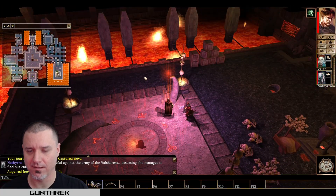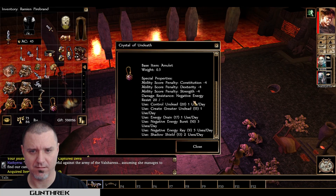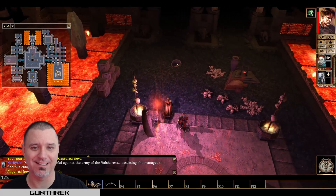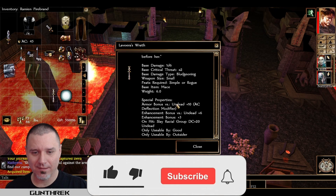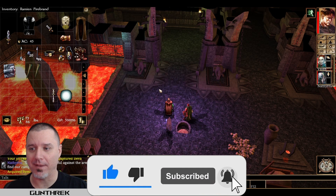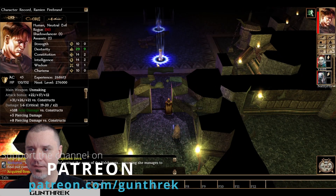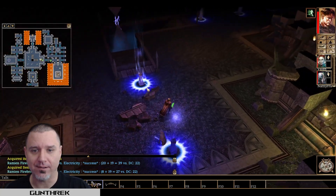Crystal of undeath — we definitely don't want to use that at all. I wanted to give her her mace back — it would have been nice. Maybe we'll get a chance before the battle starts. Okay, so we've rescued her. How close are we to leveling? Let's get our energy crystals back out of here.